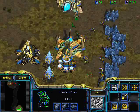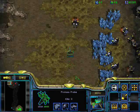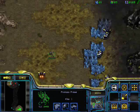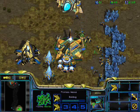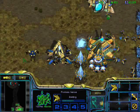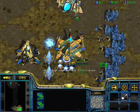As soon as my Cyber Core finishes, I get a goon, and then immediately after that, goon range. Because if he does any early pushes, you want that goon range so you can outrange the Marines. With my scout, what I'm looking for is what he's building and the order he's building things in — which typically is going to be depot, barracks, gas, second depot, factory.